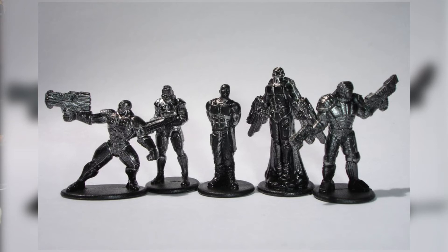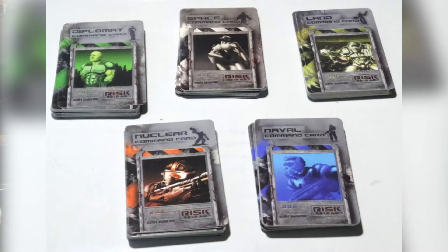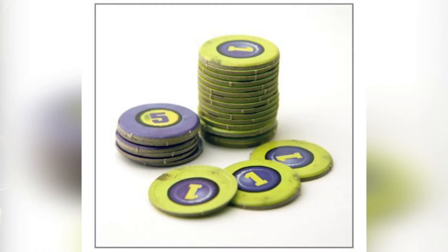Commanders are another new addition. Each faction has the opportunity to recruit five different commanders: a diplomat, a land commander, water commander, space commander, and a nuclear commander. Each one has their own abilities through a selection of command cards, as well as providing unique bonuses in their area during combat. They also add resource management — at the beginning of each turn, you gather reinforcements and grab a number of energy tokens, which can be used to hire commanders and buy or activate command cards.